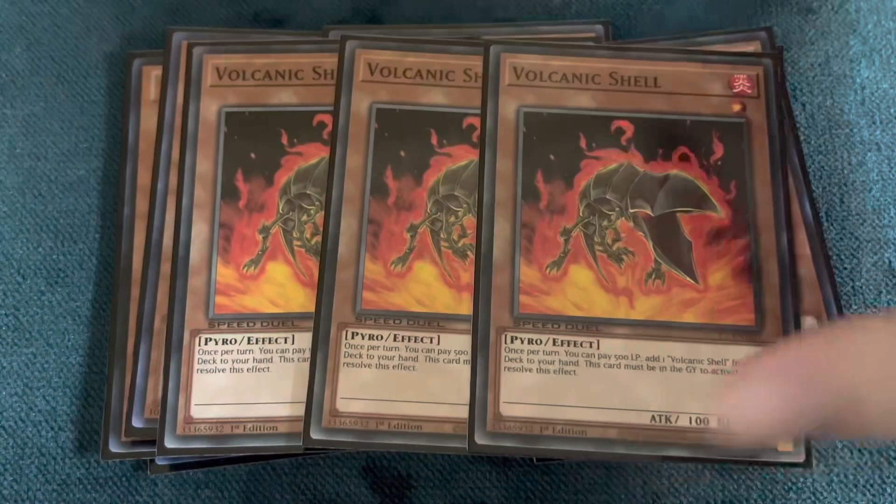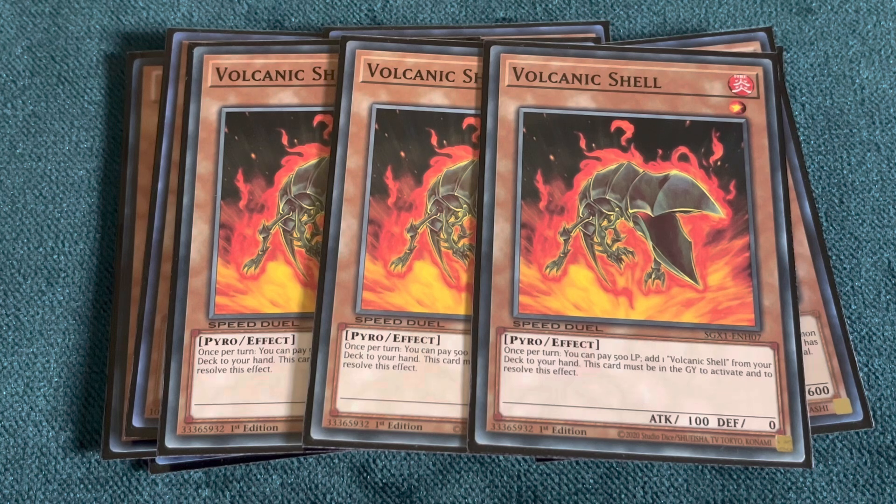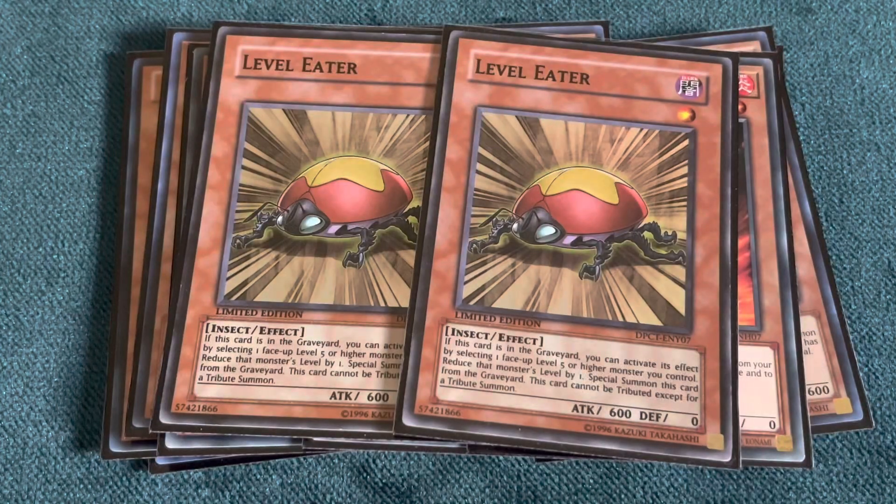We're going to be playing three Volcanic Shell. This card is pretty cool because it's able to replace itself once per turn when it's in the graveyard, and you pair it with Quickdraw. If your hand is fairly weak but you open Volcanic Shell plus Quickdraw, that's fantastic — you have instant access to Drill Warrior. Special summon Quickdraw by discarding Shell, Shell gives you another Shell, normal summon it, and you make Drill Warrior. After that, we're playing two Level Eaters — a really good continuous recursion monster that sets up level five or higher monsters fairly easily, great for both offensive synchro plays and defensive walling.